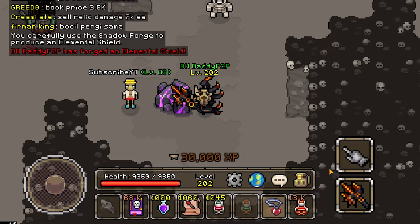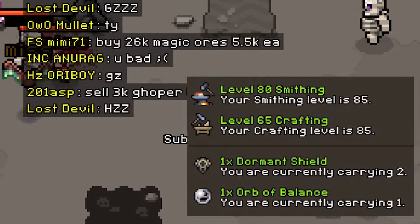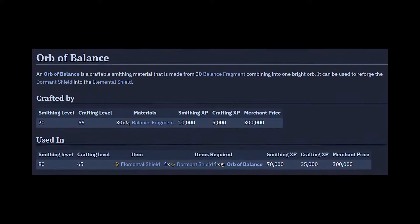And finally we reach the elemental shield, the highest level shield in the game. We can craft this by combining the dormant shield with the orb of balance, and as you might expect, a lot of smithing and a lot of crafting is required. For a full guide on maxing out your smithing in just 3 hours, check out the video linked above. And this is why we need the balance fragments.